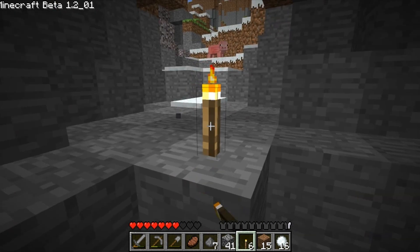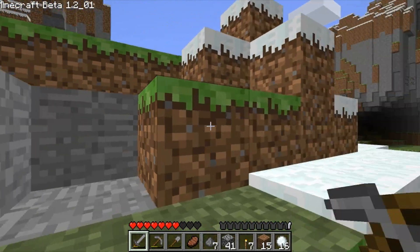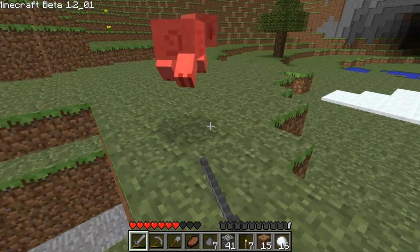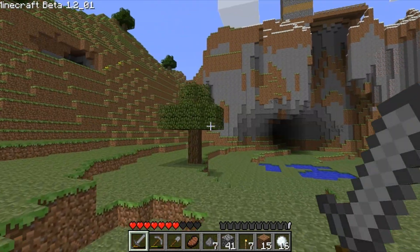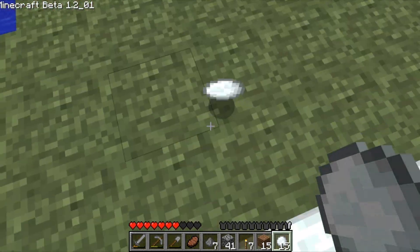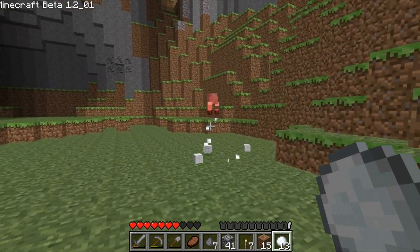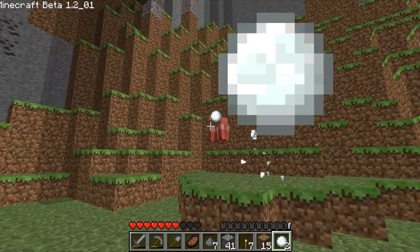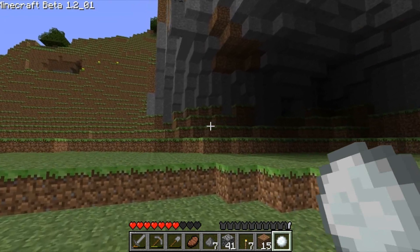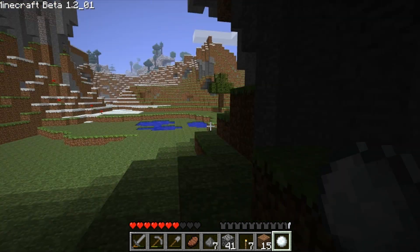We have enough iron. We'll only be able to make one pail, but there is water extremely close to us so we can make two trips. While I'm out here, I'm running kind of low on food. We're going to go back home. I wanted to show you guys quickly what snowballs do — you use the right mouse button to throw them. You can throw snowballs at all mobs; they do zero damage, but they are pretty effective for pushing mobs off cliffs.